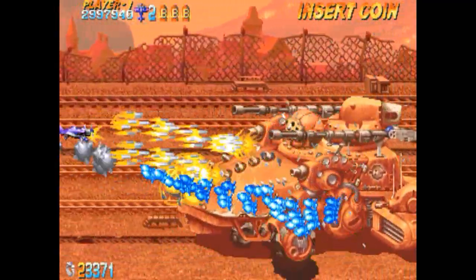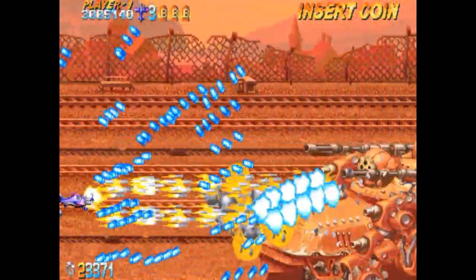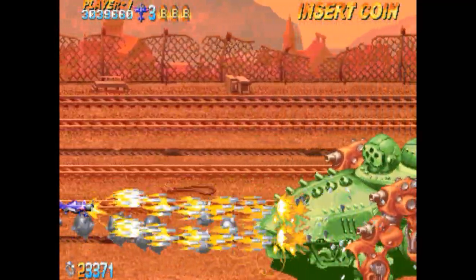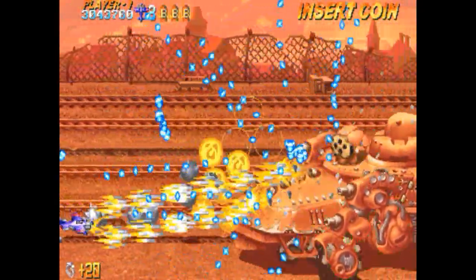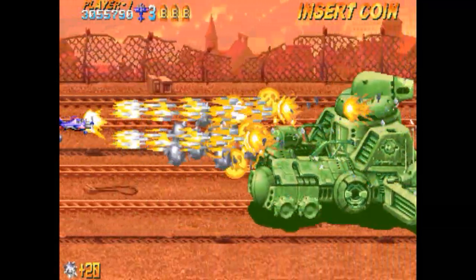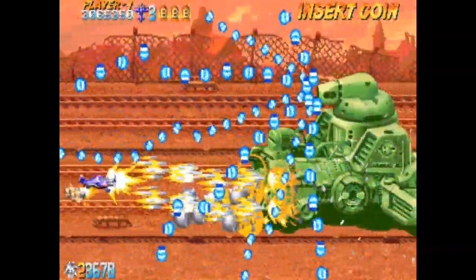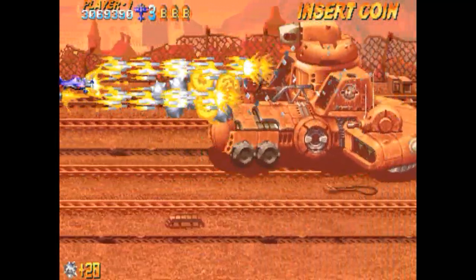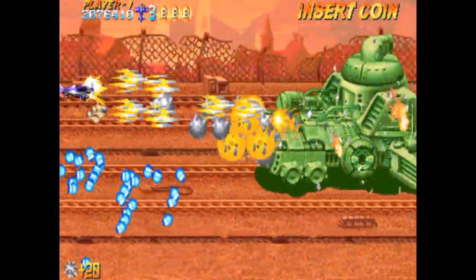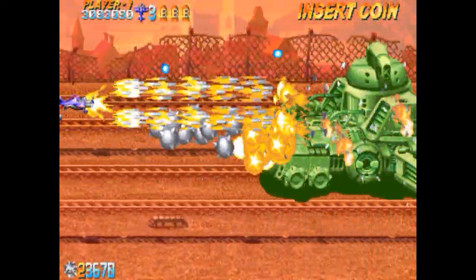Lo que sí hay que decir es que las joyas sirven para cuando lanzamos una bomba: esa bomba prosigue por la pantalla hasta el tope, hasta la parte derecha, y explota ahí. Las joyas van bajando mientras la bomba avanza. Si no tuviéramos joyas, en cuanto la bomba topa con un enemigo, explota. Pero si tenemos joyas acumuladas, a costa de que nos las vayan quitando, la bomba va avanzando hasta el borde de la pantalla mientras tenemos inmunidad.